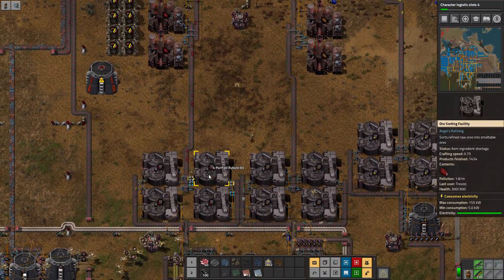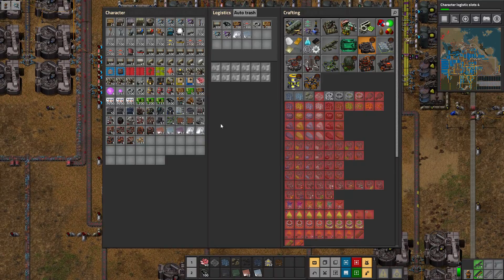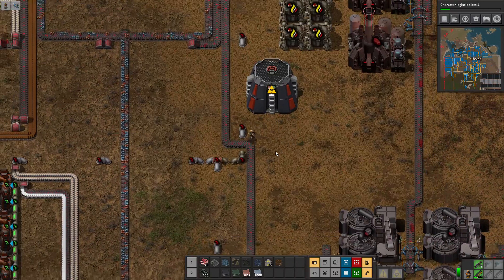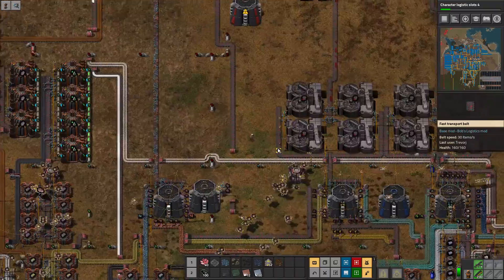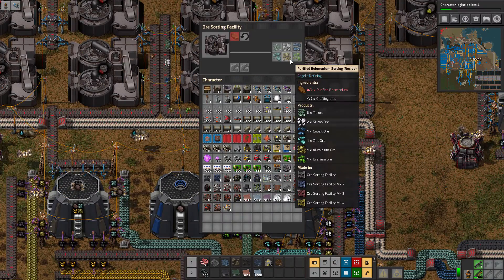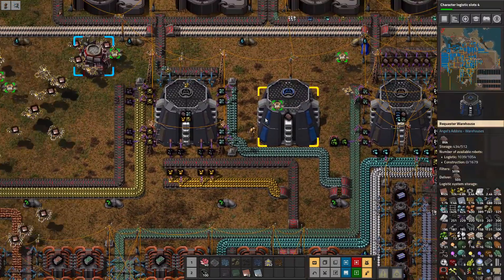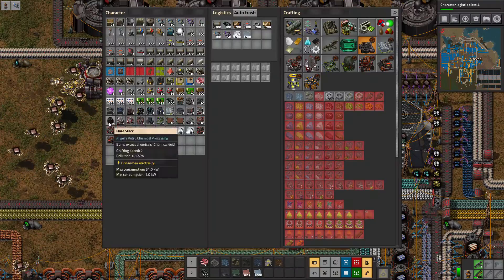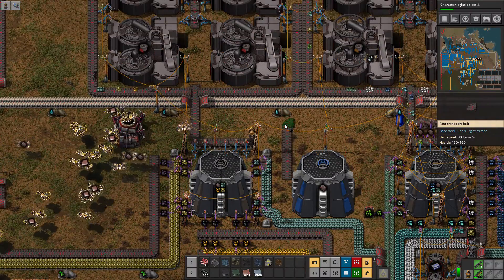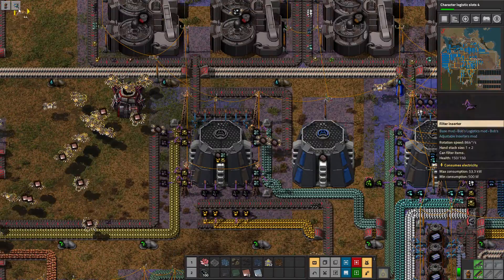Let's go ahead and get some of this purified stuff out of my inventory. Looks like I don't have any purified Bob Monium, which is fine. So now that we have tungsten, we should probably set up our tungsten processing, and then we can start our rainbow belt. This is the one making tungsten — just enough space to do tungsten here and ship it out that way.